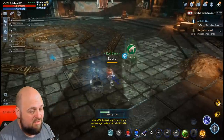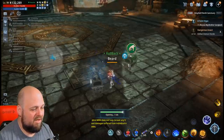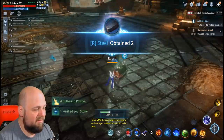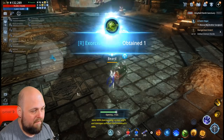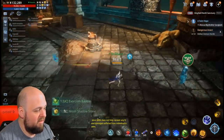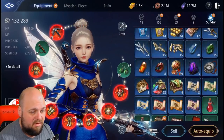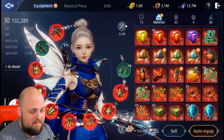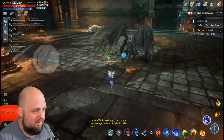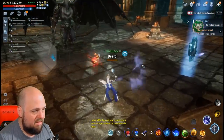You got to do what you got to do to get your chest. I believe you need to hit a lucky hit to get the rare material — I haven't hit too many luckies. This is the first time I spawned one where I didn't get any of the material. Yeah, I did not get a material this time.